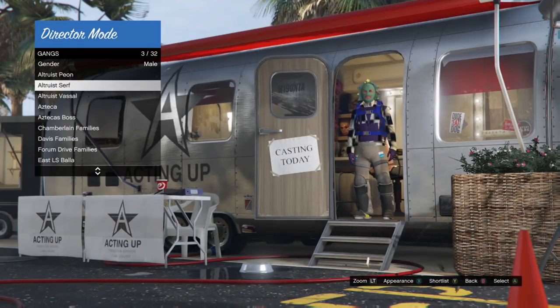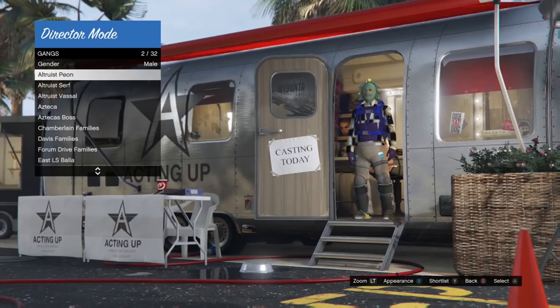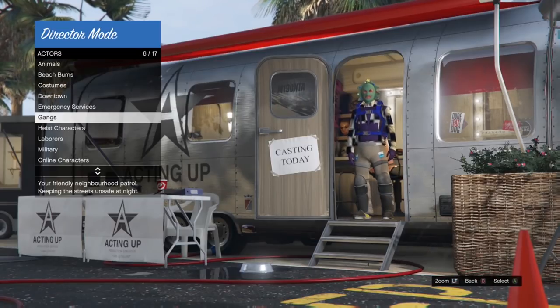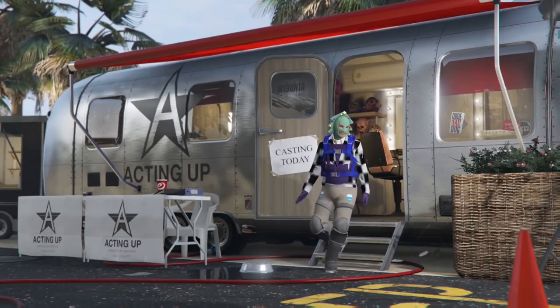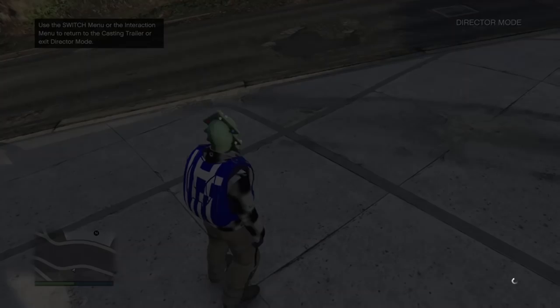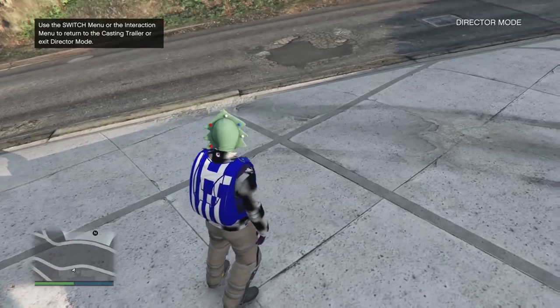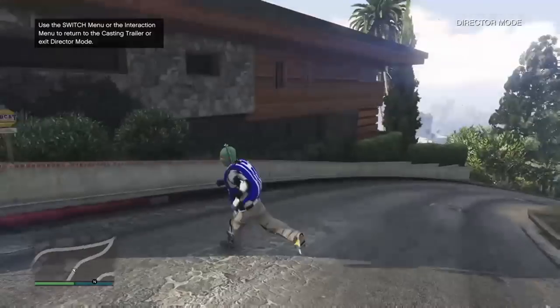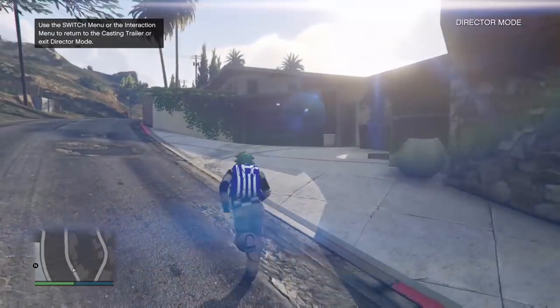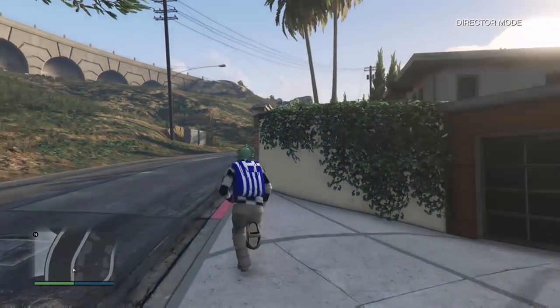Here we go guys — we just found a checker outfit with a purple body armor. So you just want to go to Show Actors and press A. Here we go guys, we are in Director Mode right now. You want to wait around 10 to 15 seconds so GTA can save this outfit. You can just walk around whatever you need until 10 seconds have passed.